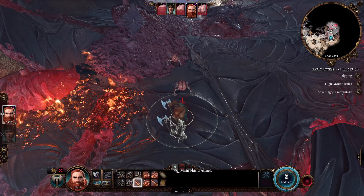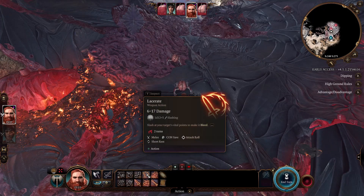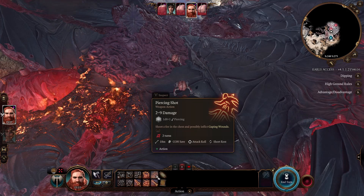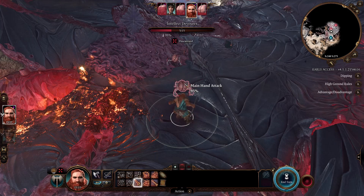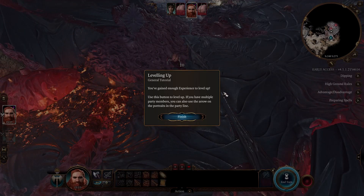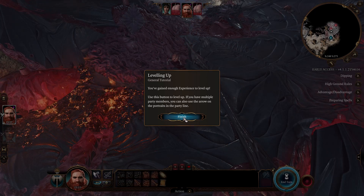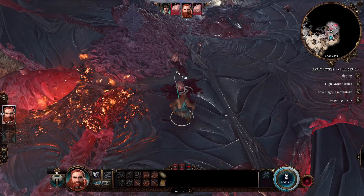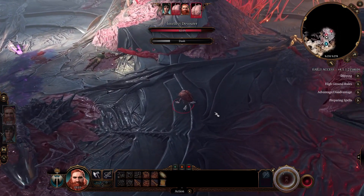Now let's have a look at which actions we can do. We have a cleave, which we don't really need. Piercing shot. Ranged attack. I guess just a main-handed attack. There we go. And we leveled up. Use the button to level up. If you have multiple party members, you can also use the arrow on the portraits. Alrighty then. I guess I'll just stay here for now.